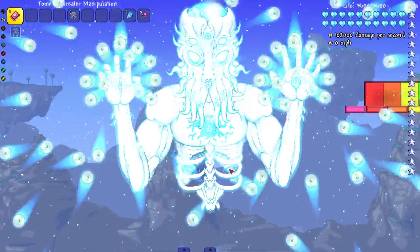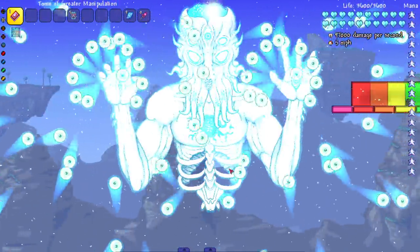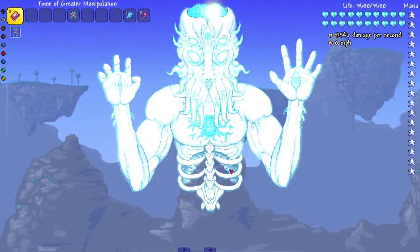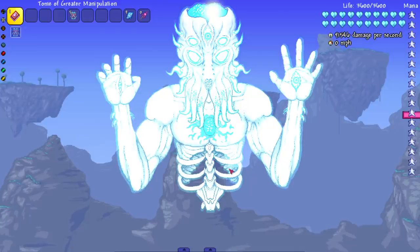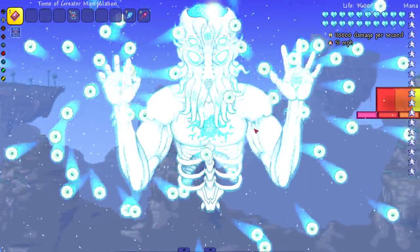Does the Moon Lord actually do these attacks while you're fighting it? I don't really pay attention too much. I'm one of those Terraria people that just kind of dodges bosses as they go — I don't really pay attention to the patterns and stuff, even though I should. Next attack: the spiral attack. Let's see it in action. Oh, very nice.